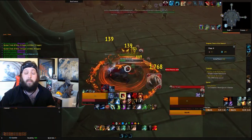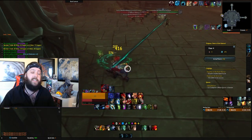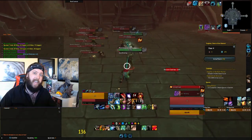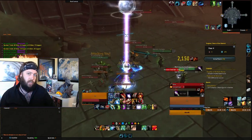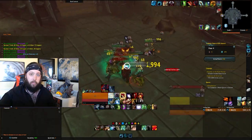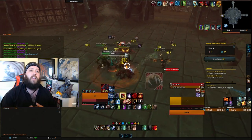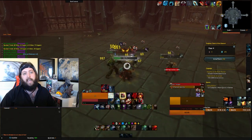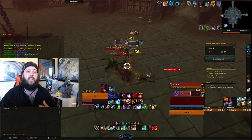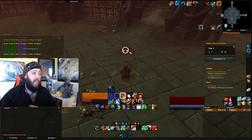Up next, Brewmaster Monk — one of those insanely underrated tanks right now. They're really good, and like I said, all the tanks are good. Brewmaster Monk's stagger ability can confuse a lot of healers, because they'll think a Brewmaster is fine when really they're in trouble and their health is slowly going down from accumulated physical damage they're staggering. So it's one of those tanks where you've got to work with your healers and your party to know when you're in trouble. They have a ton of utility — Ring of Peace is great in Mythic+.